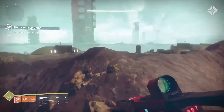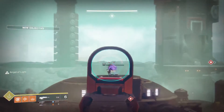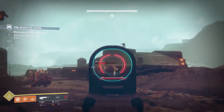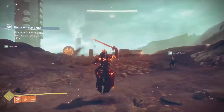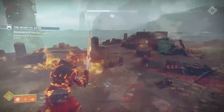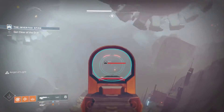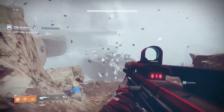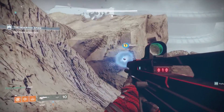In the Inverted Spire, about halfway through, you come across the Cabal Red Legion. They've been on this planetoid Nessus — the new destination — and they've been boring out a hole in the middle of this destination looking for something. And this drill, you see it, and it's not just in the background — it's right there in the combat space.